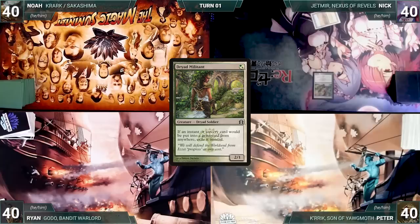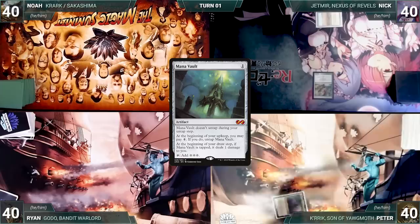Nick won the coin toss and starts us off. Nick draws and plays a Savannah, then casts a Dryad Militant, much to the dismay of Peter and Noah. Nick passes. Peter draws and plays Nycthos, Shrine to Nyx, casts a Mana Vault, and passes. Ryan draws and plays a Sandstone Needle tapped and ends his turn.